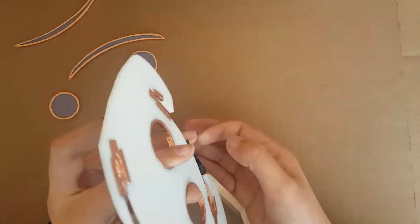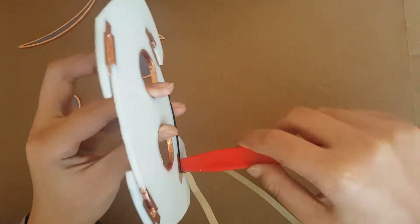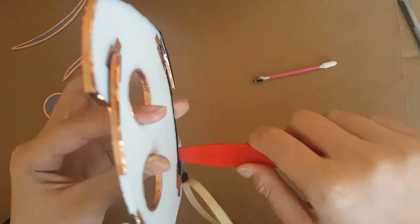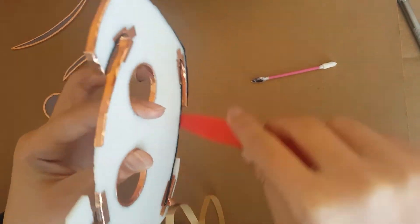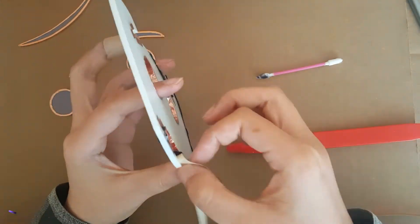Copper foil is wrapped around the glass and pressed down with burnishing tools to ensure a snug fit. Trying to foil Clyde was a bit tricky. The antenna and mouth corners are fragile because there is no support, and if I apply too much pressure they will definitely break and I'd have to restart all over.